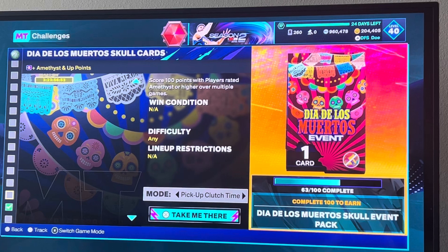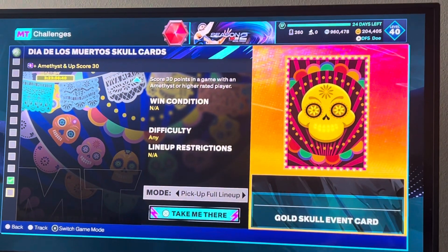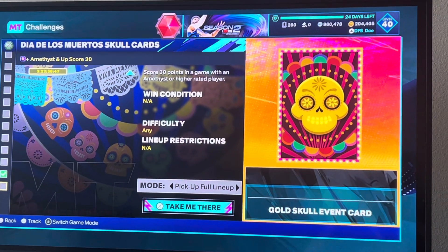100 points with players rated Amethyst or higher over multiple games. Double-double with an Amethyst or higher rated player. 30 points in a game with an Amethyst or higher rated player.